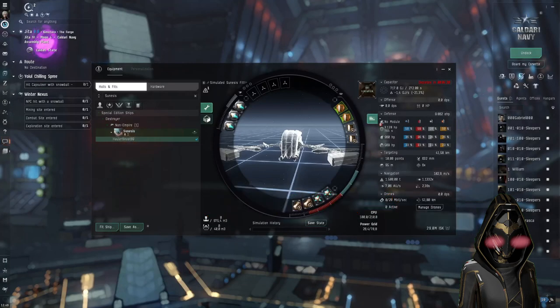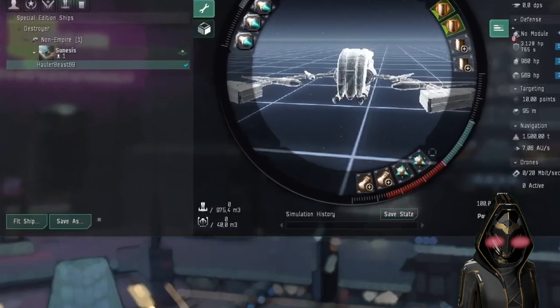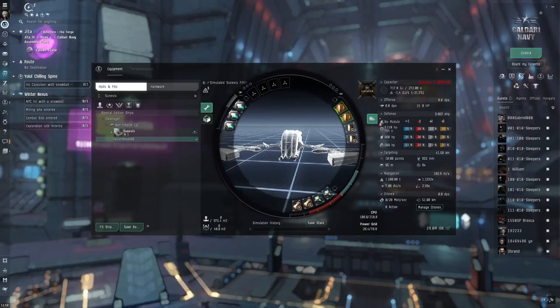The Cinesis is technically not a hauling ship but a destroyer — and at that, the most versatile destroyer. Needing no skills whatsoever, you can straight up buy one and just go ahead and use it. We're looking at it because it has a very large base cargo hold, as well as an absolutely insane align speed, meaning you can get into warp effectively immediately after hitting the button.